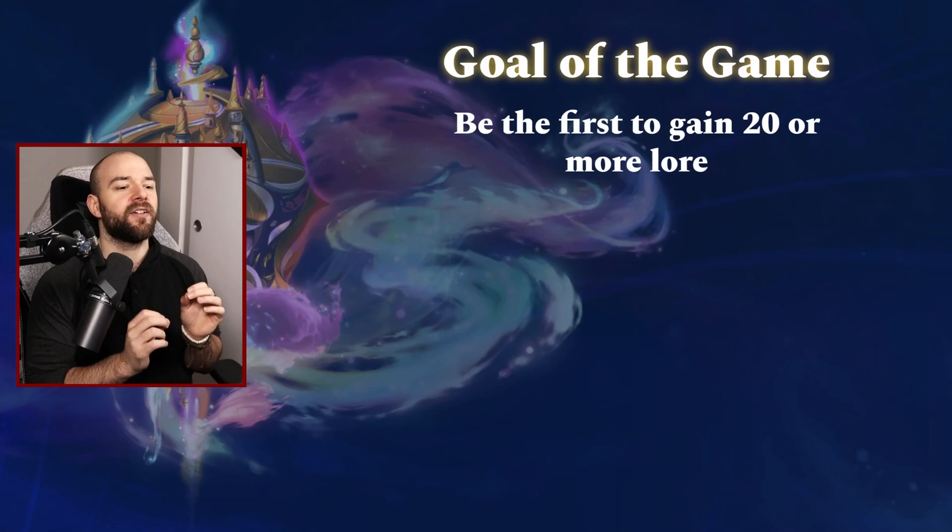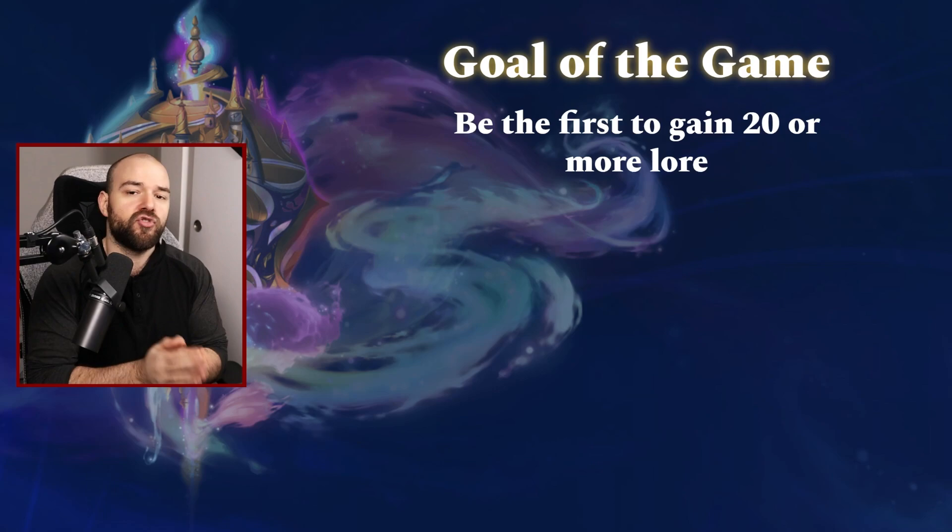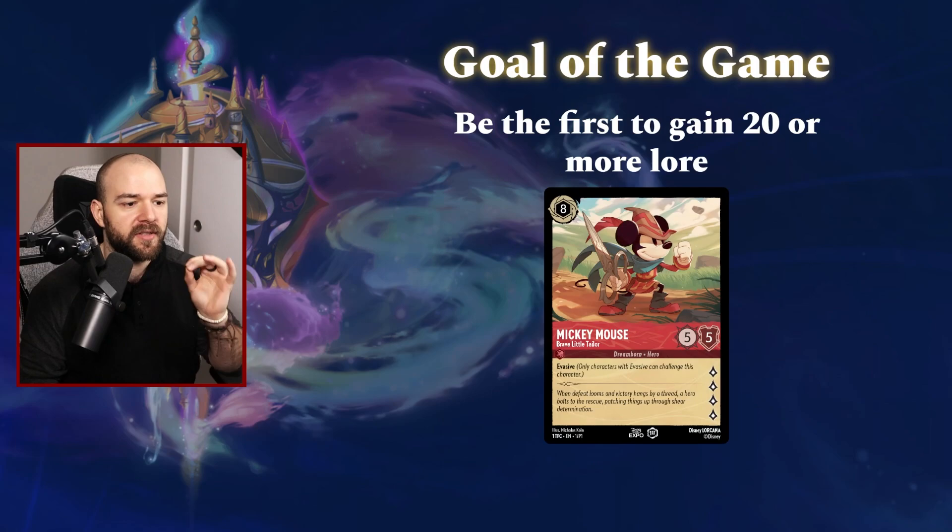To kick it off, the goal of the game is to be the first to gain 20 or more lore. How do you gain lore? What is lore? Lore are basically like your victory points, your play points — things that you're accumulating. You start with zero and you try to go up to 20.